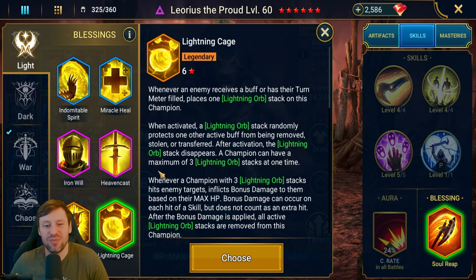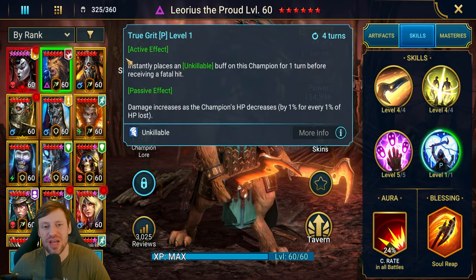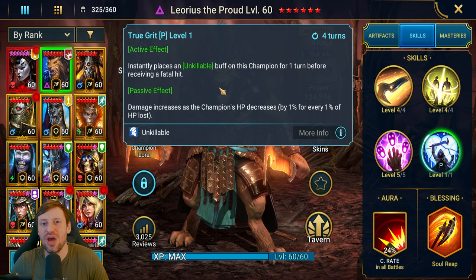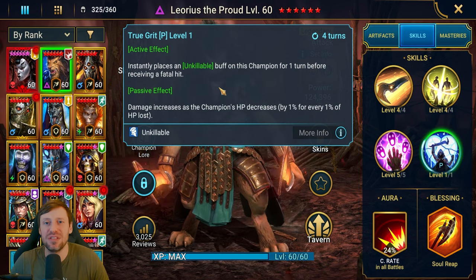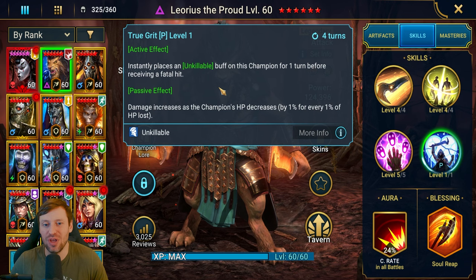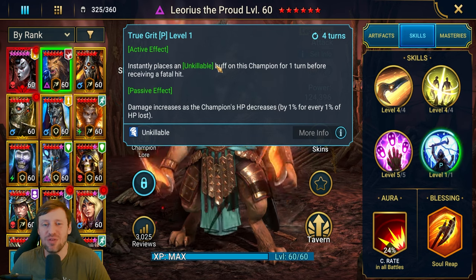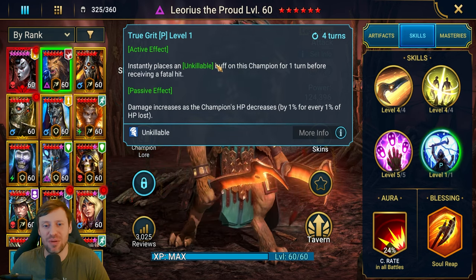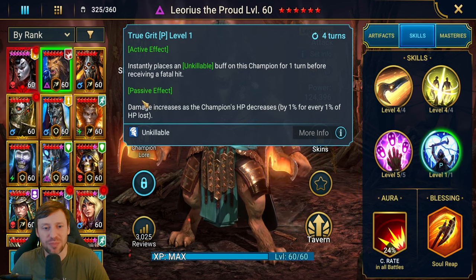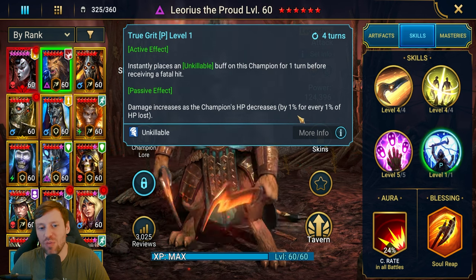Soul Reap is still the better option. His passive, True Grit, instantly places an unkillable buff on this champion for one turn before receiving a fatal hit. It will only trigger if a hit would take him below one HP — so even at 10 HP it won't trigger, only if the damage would kill him. With 50k HP, if someone only does 49k damage, we don't proc the unkillable buff and we just get another turn. The passive also increases damage as HP decreases — one percent for every one percent of HP lost.